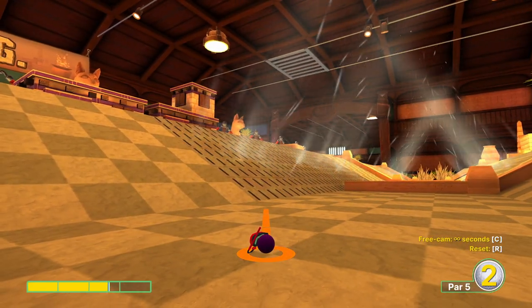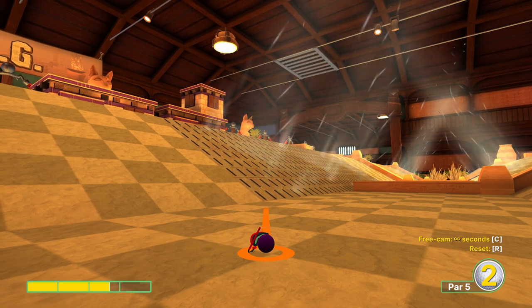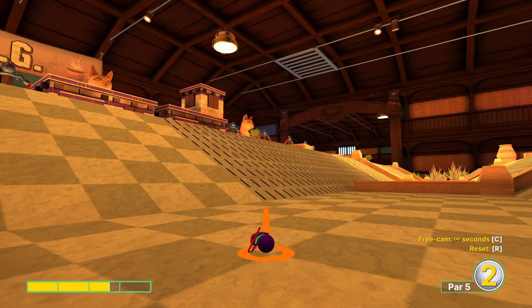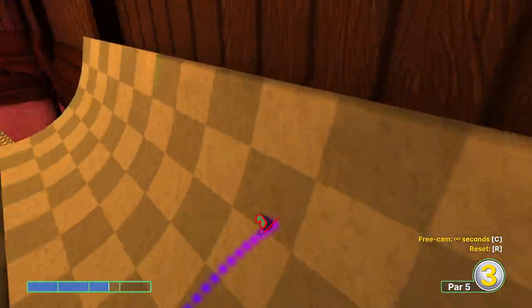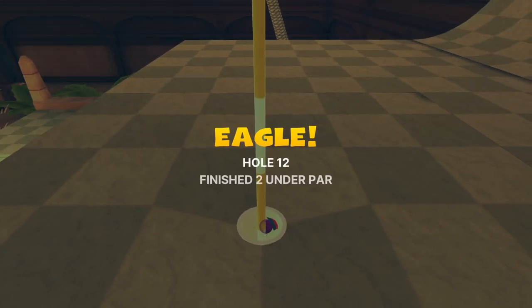Hole twelve. The timing is actually way more specific than I thought. We want to go about two and three quarters power aiming right about here. Wait for the air to come out before you release the ball — as soon as you see it, release it. But don't try to jump the gun, otherwise you'll mess up the power on top of this ramp. This will always get you in as long as you release just after you see the air pop out of those vents.